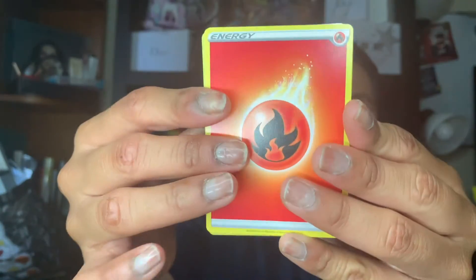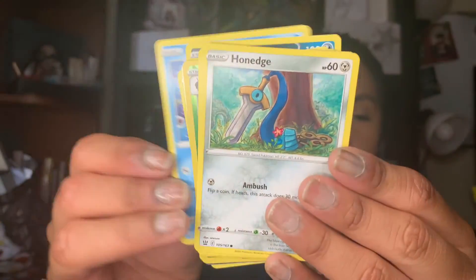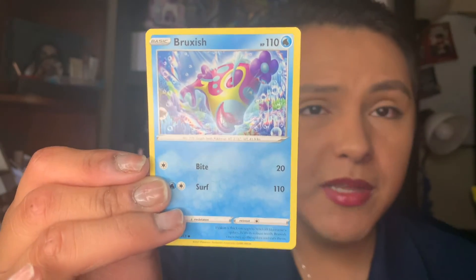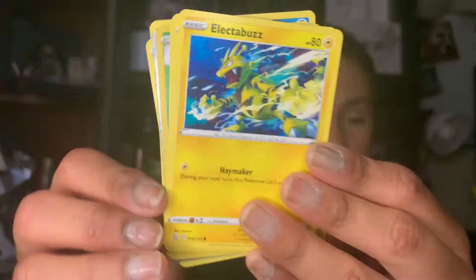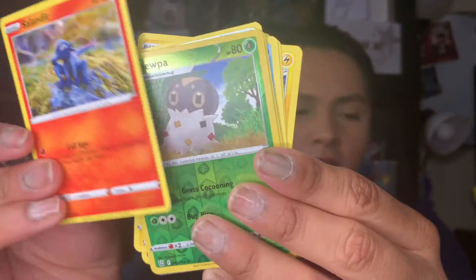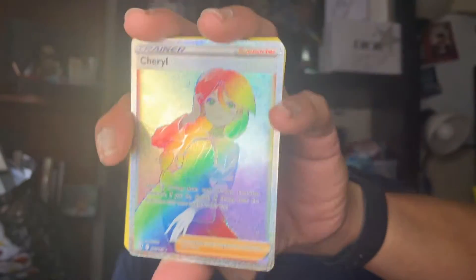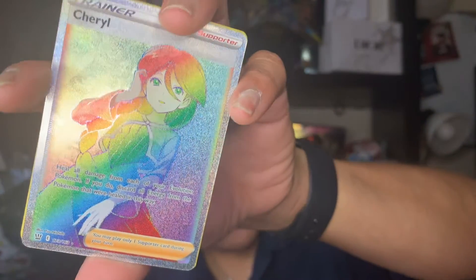Here we have a Napolier. And we have the code card. We have a Fire Energy, a Phoebe, Red Moon Collar, Honchkrow — it looks like me. We have a Honedge, an Electabuzz, a Ball Guy, a Kligar, Sableye, a Spooky. Oh my gosh, we have a Cheryl for the holo, for the rainbow, for the rare. It's such a beautiful card, you guys.